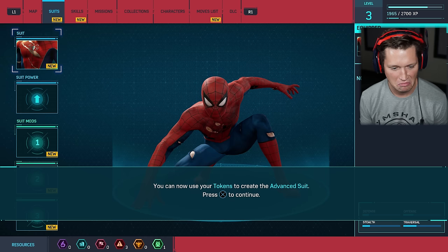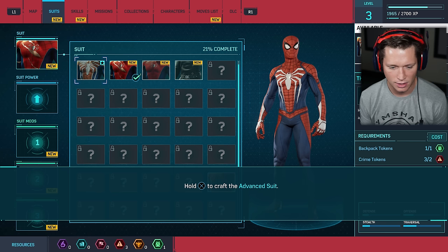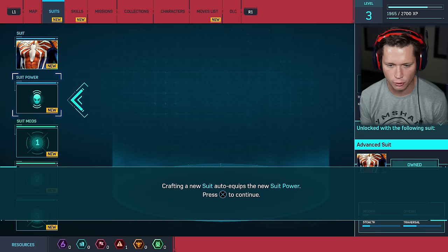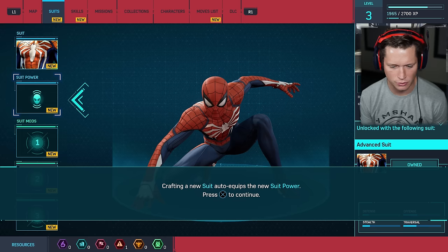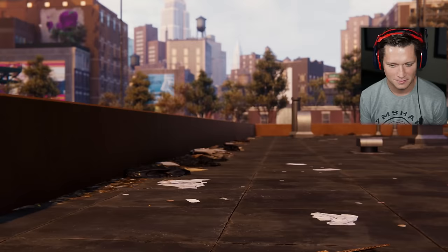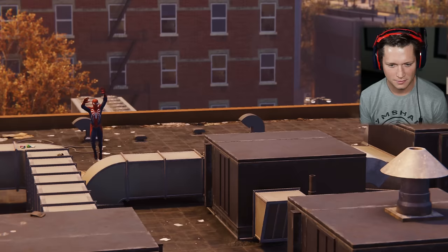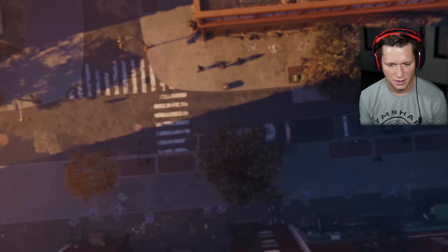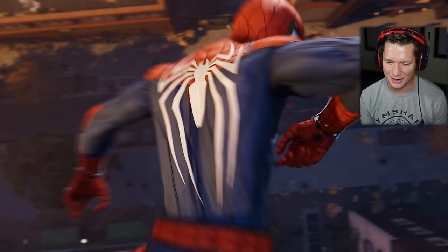Complete side missions and city-wide activities to earn tokens. Hold X to craft the Advanced Suit. New suit and suit power unlocked — this suit has Battle Focus, a hybrid biomembrane that rapidly generates focus for a short time. The white spider, baby! That thing pops — I like the white. It's a pretty sick fit. Hello, New York!